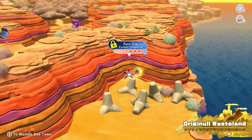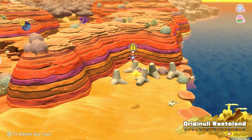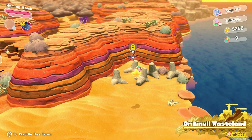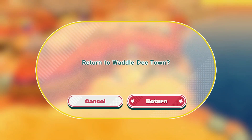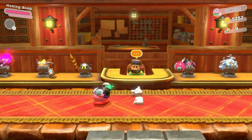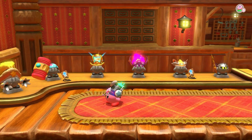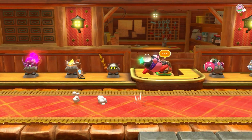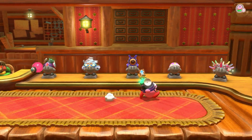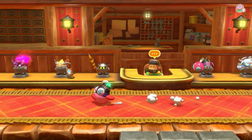As you can see up here, there is a locked treasure road — the Buzzsaw Cutter Treasure. So I think that means we should go back to Waddle Dee Town and check out our upgrades once more. Back at the upgrades shop, we need to upgrade the Cutter ability, and I'm also going to be upgrading the Hammer ability. So let's go ahead and upgrade these two copy abilities.